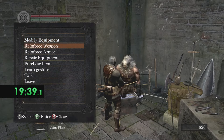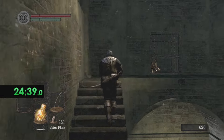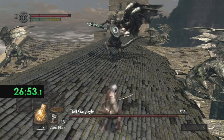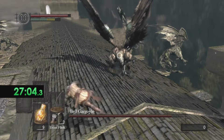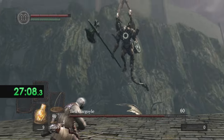We're gonna upgrade the short bow a little bit and get its scaling from A to S, which is very good. Then we're gonna head on over to the Bell Gargoyles and fight them. The good thing about the Bell Gargoyles is they don't move around too much — you can just get easy headshots on them.